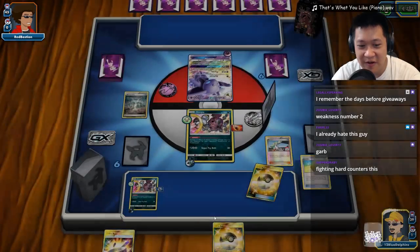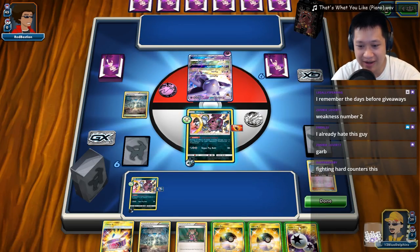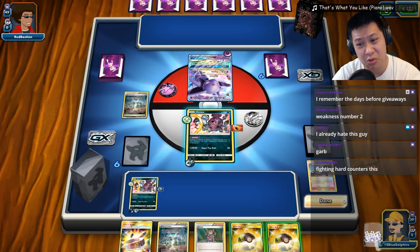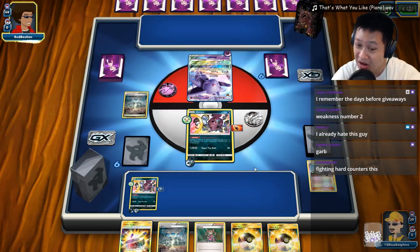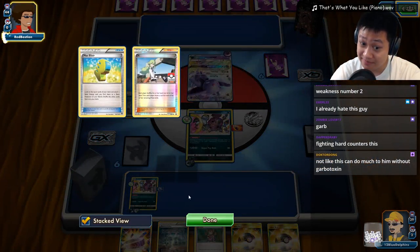I'll play this item — it may get Hoopa ready to go and thins out the energy from the deck. Let's play the N right now — we only played one item so far. We do get the Double Colorless, so the wrong Hoopa is ready to attack. Let's play the Double Colorless now. I don't really want to pay the retreat energies; they're valuable. So let's think about the long run and just hit done. Not playing any more items — if it wasn't Garbodor I'd put down Oranguru for extra cards.